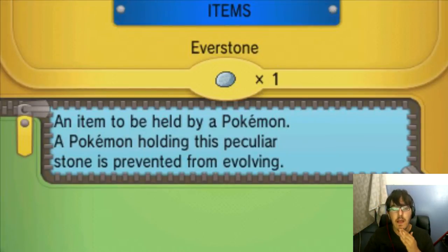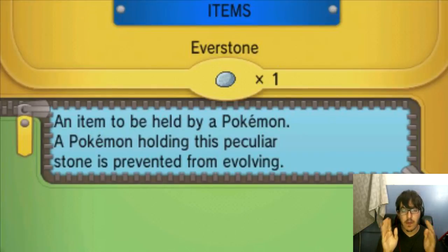The Everstone allows the nature of the Pokemon holding it to be transferred to its offspring. So let's say we've got an Adamant Charizard — instead of it hatching a Relaxed or Timid Charmander, if you slap this Everstone on it, every single one of those babies will come out Adamant. There's no chance it won't.